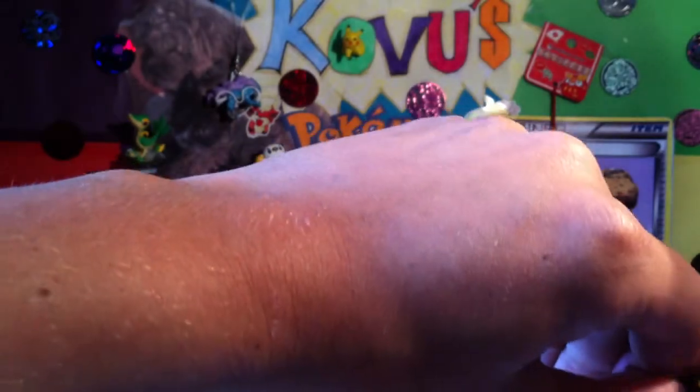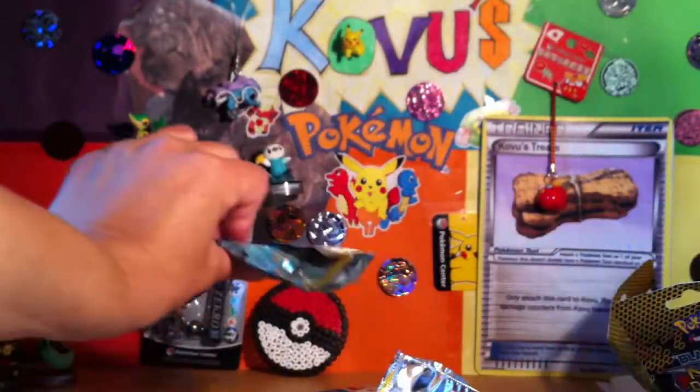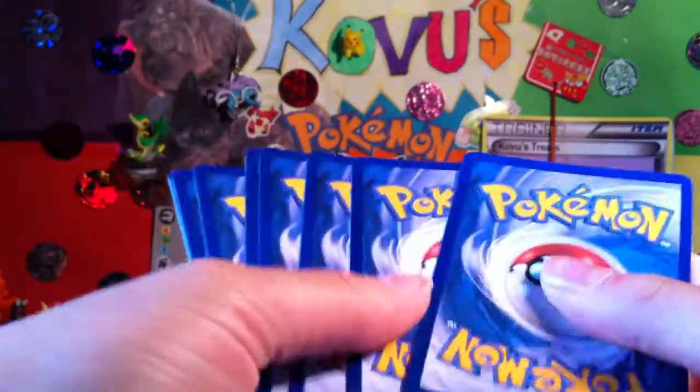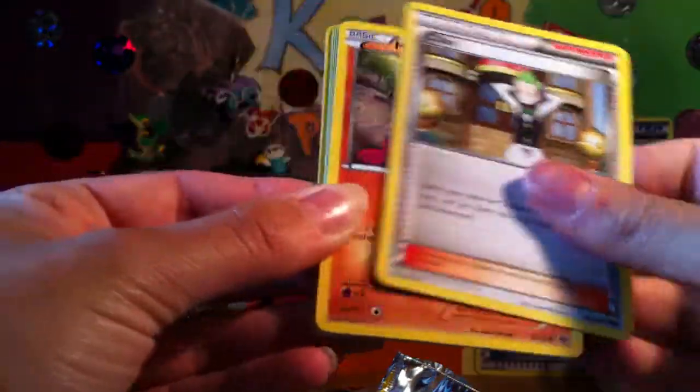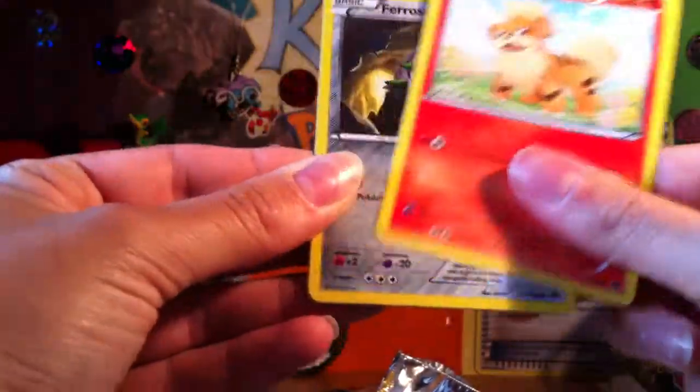Alright, last packet. Cannot open it — really struggling. No code in this packet. Got a Skaggy, a Mulga, Silent, Nianfu, Kricketot, Sneasel, Cub Tube, Growler, Ferris Seed Reverse, and a Wigglytuff.